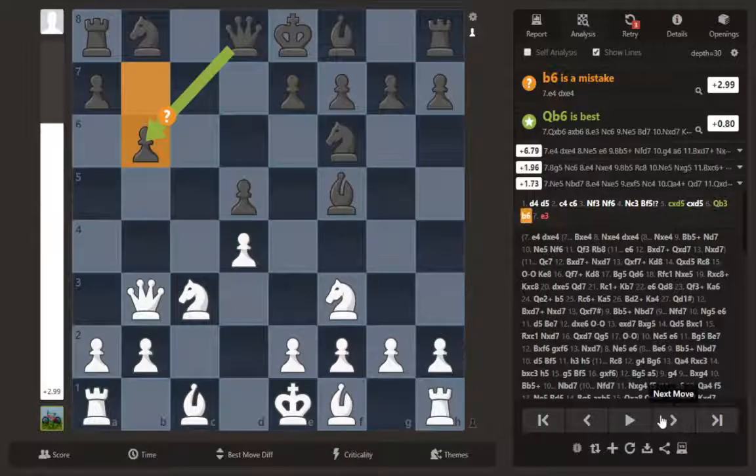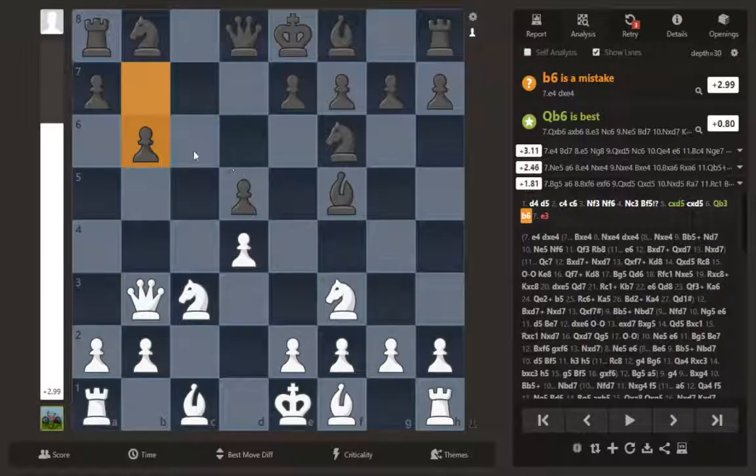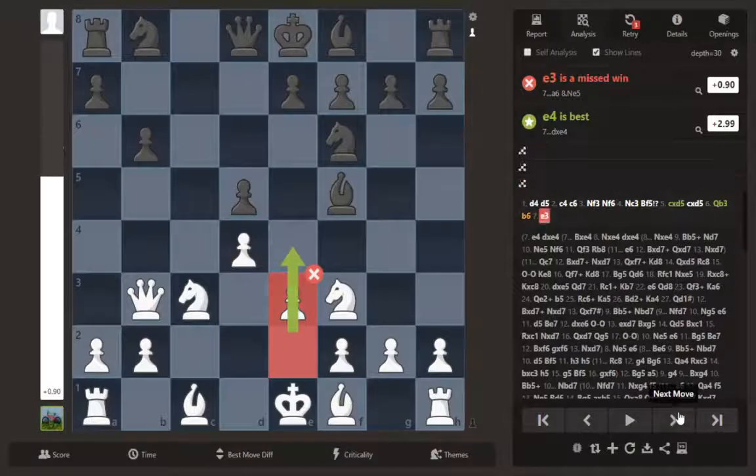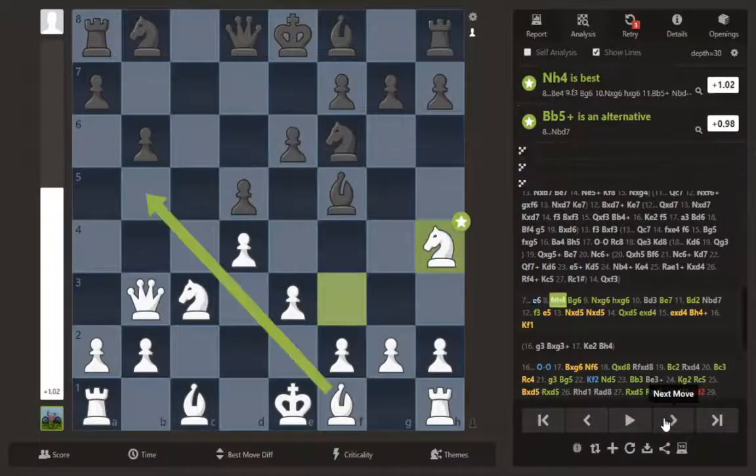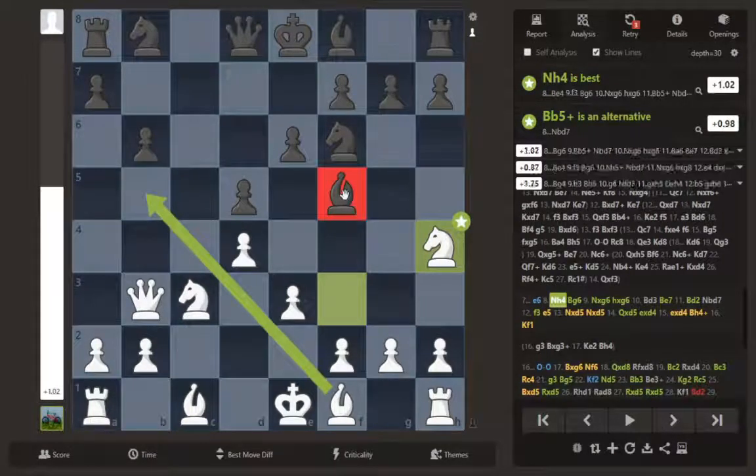In this game he played b6. I had told my mother that this was a positional error, which it is — you're opening up all these squares with nothing to defend them — but actually it's tactical in nature. I played e3, which is a missed win on move seven. So we'll skip over this and come back.